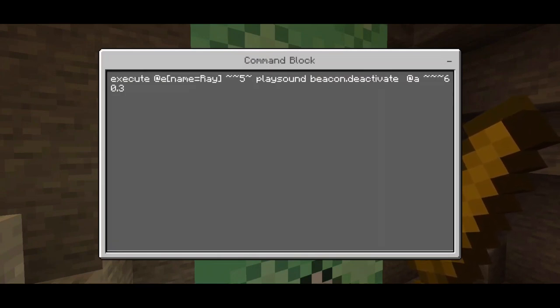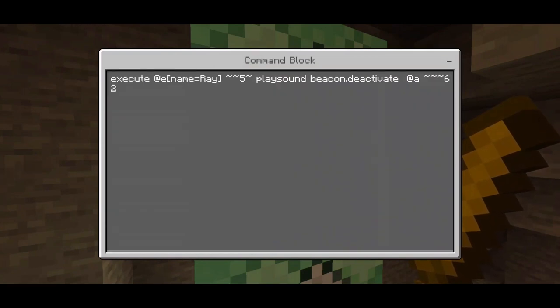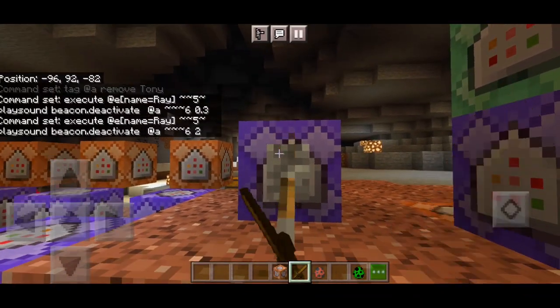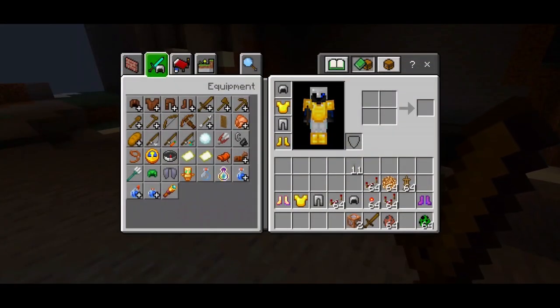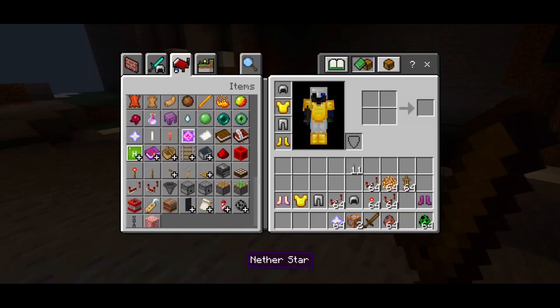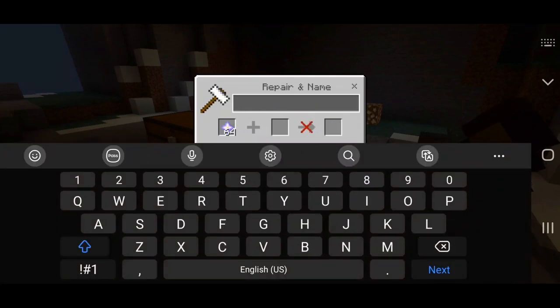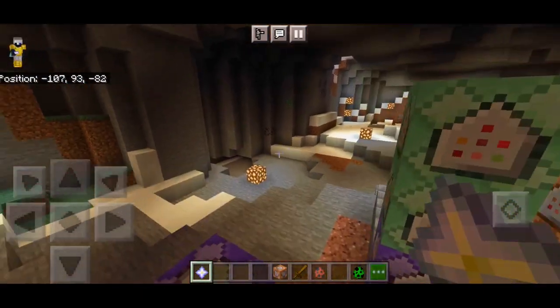Execute at @e name equals ray, 2 tilde 5 tilde, place on beacon.deactivate @a, 3 tilde, 0.3 spacing — this is the sound command, chain, conditional, always active. The next command uses coordinate 2 since we used 0.3 before. Then: scoreboard players add @e name equals ray shoot_time 1. And: execute at @e name equals ray, kill @e type equals armor_stand, radius 3, tag equals tony. Remove tag — tag @e remove tony. That's basically it for the command. You choose any item, go to the anvil, rename it 'Ray' with a capital R.